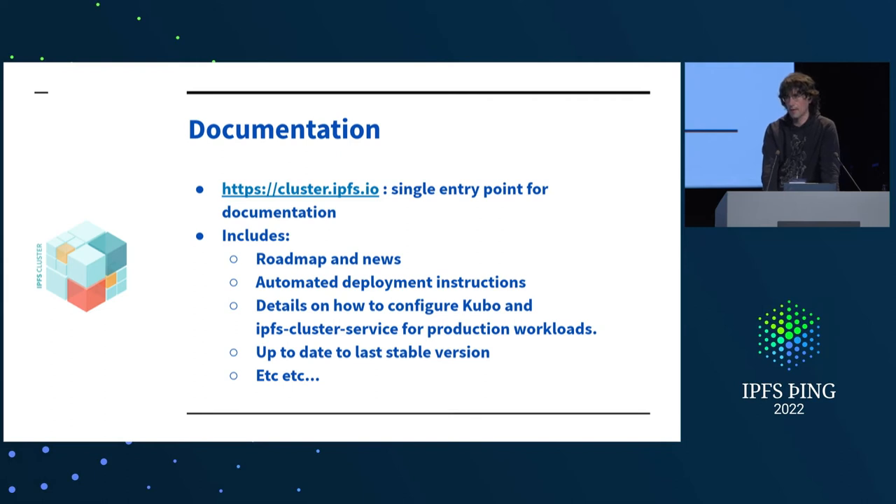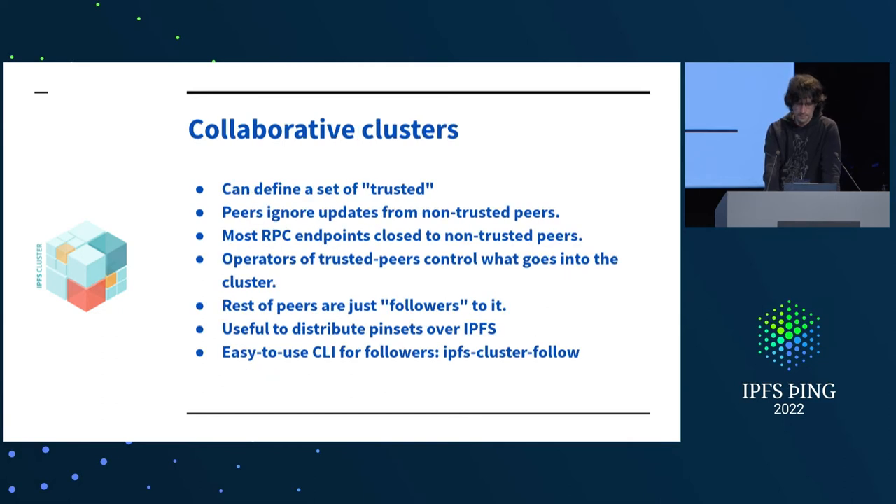We have documentation that includes tips on how to run Kubo and cluster peers in production — particularly recommended settings for bitswap internals, data stores, and so on. We also have something called collaborative clusters: the idea is that you want to distribute a pin set to a number of interested users. You create a cluster with certain trusted peers — ones that can actually edit the pin set — and the rest are just followers dedicated to pinning whatever is on that pin set without the power to make changes. This is used, for example, for distributing package repositories.